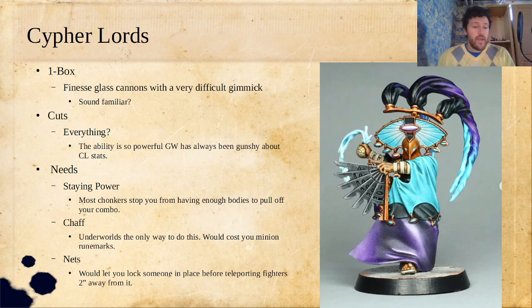What they need is a lot. First, they need staying power. The issue is most Chonkers stop you from having enough bodies to pull off your combo, but Cypher Lords fighters die a little faster than you'd want. The main issue is the mid-range fighters — the ones that actually do damage die pretty quickly. It's hard to get a lot of numbers in with Cypher Lords because the people who can do the teleporting are very expensive, and the people who can actually do damage once teleported are also very expensive at 130 and 135 points. So your Chaff at 70 and 80 isn't cheap enough to do the work. Underworlds is kind of the only way to bring in a bunch of Chaff, but there are only a couple Chaos Warbands where that Chaff is really good — I think of the Beasts of Chaos one and the Skaven one.